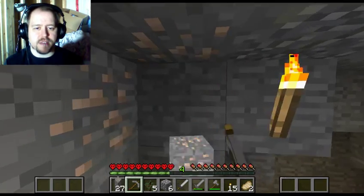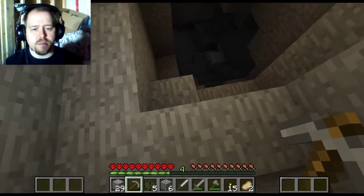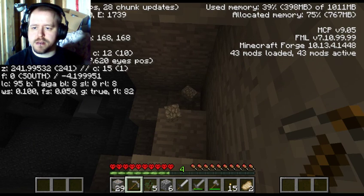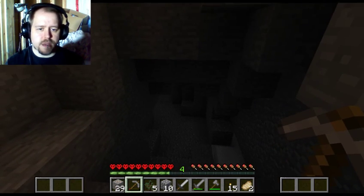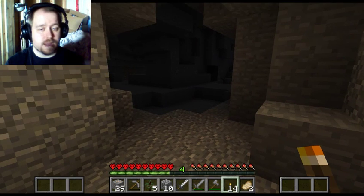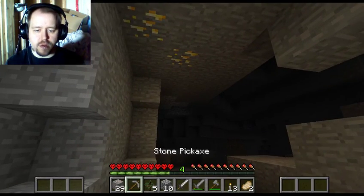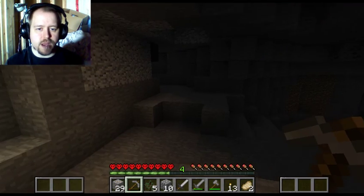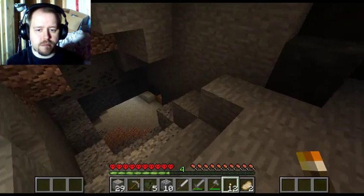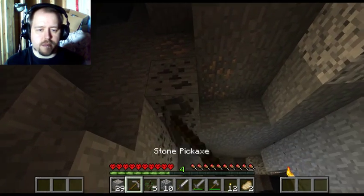We're definitely off to a half-decent start — we're getting some pretty good iron and we've got some pretty good exploring area. What level are we on? 26. That's getting right down to the good stuff. At level 19 now — 12 to 16 is where you start finding the really good goodies. Ooh, there's some gold! I can't mine the gold because I only have a stone pickaxe — you need iron or better to be able to mine it.